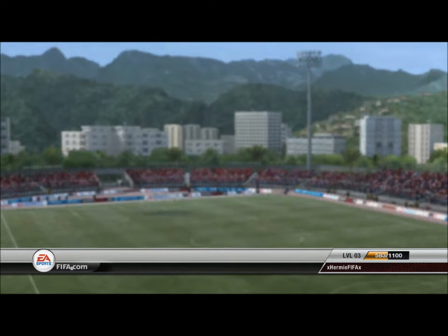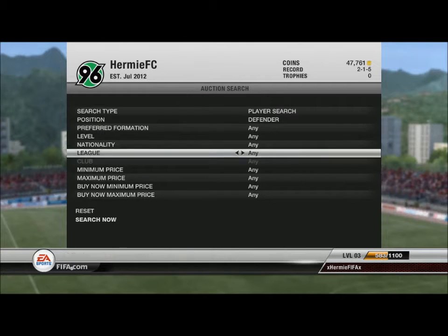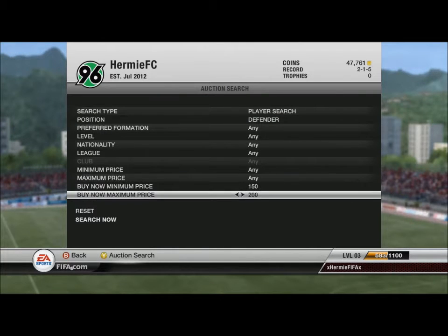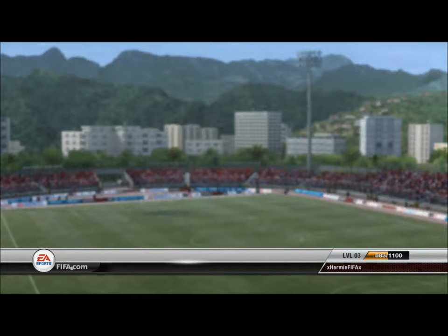Hermia here with episode 3 of the DMA series. Basically in this series I get a defender, a midfielder and an attacker between 150 coins and 10,000 coins in buy now. I can get anyone from any league, any nationality, any team — bronze, silver, gold, completely random. You're forced to build a hybrid, that's what I love so much about it.